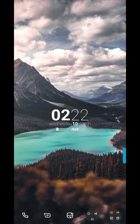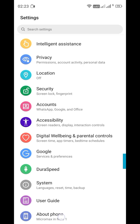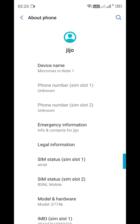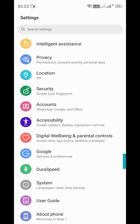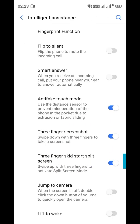Now we have to minimize the apps that we have to minimize. We have to try and try again. That is why we have to use the settings. If we want to use the settings, we will have to use the intelligent assistance option.